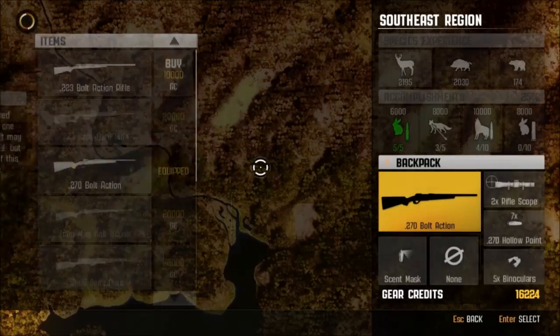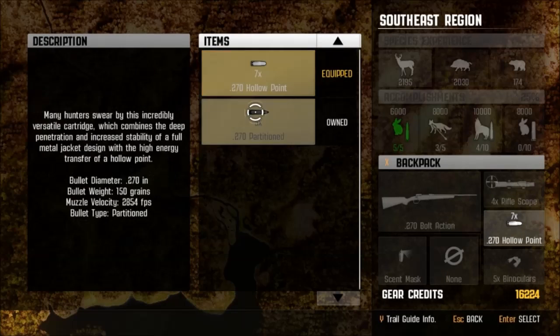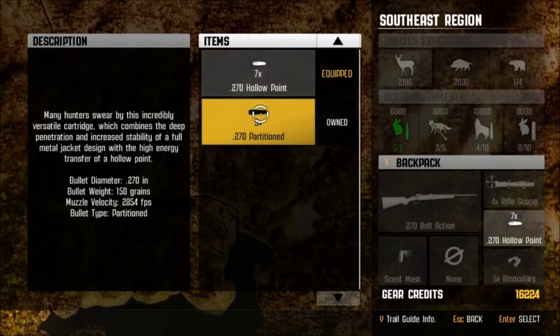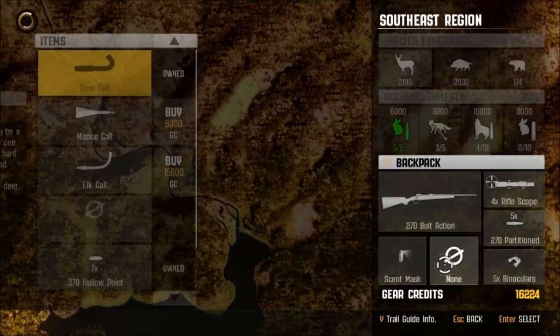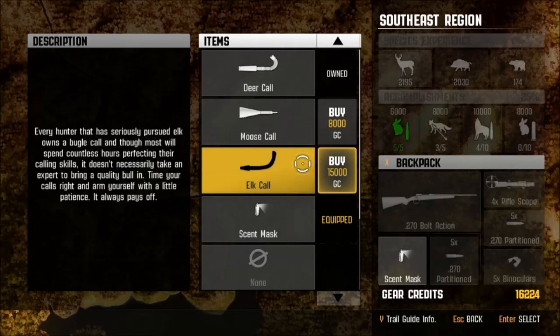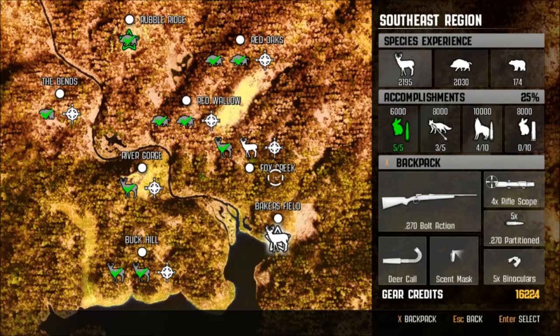So let's get our 270 bolt action here. We do need a 4x rifle scope. We got some 270 hollow points — I guess it really doesn't make a difference. This one provides great energy transfer, medium size. It's big game. This one has deep penetration and increased stability of a full metal jacket, with high energy transfer. I think we'll go with a 270 partitioned for this hunt, for this deer. Let's get our deer call and some scent mask going on here. We only need 5 shots — we're only going to shoot this deer once. Alright, I think we are good to go, guys. Let's go ahead and get this hunt started.